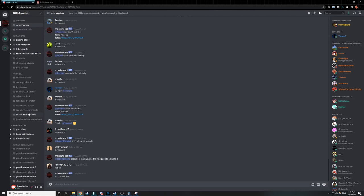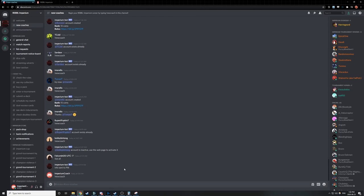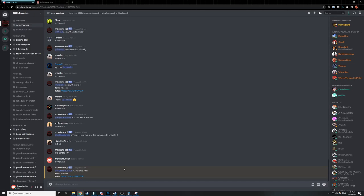What we do need to do is create a coach. We're going to go to our new coaches channel in Rebel Imperium, go down to the message box, and type the new coach command. This is linked to your Discord account, so use the Discord account that you are using for your standard Rebel Blood Bowl times. Note that I've made a smurf account for the purposes of illustrating this — this account will not exist after the creation of this video. So we've had our account created. Imperium bot has let us know that our account has been created; we have a bank of 10 Imperium coins initially and a handy link to the rules.